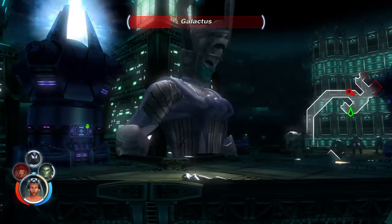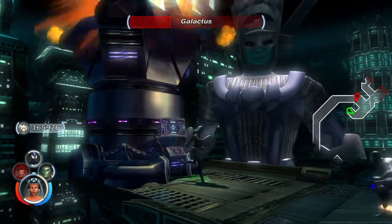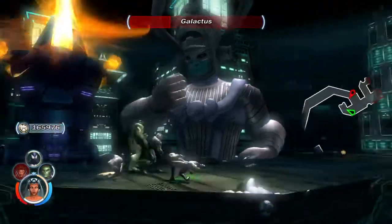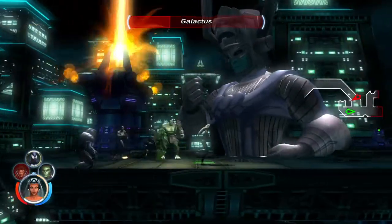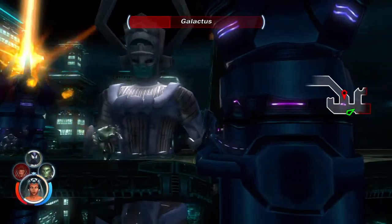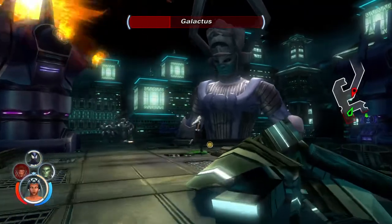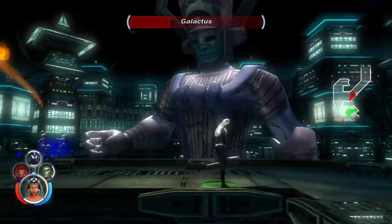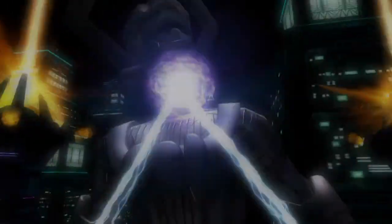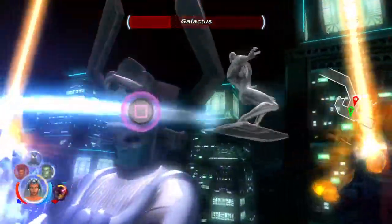We're fighting Galactus right now. This is probably the easiest boss fight in this entire game, and you would think with a being that can devour our entire planet to use as an energy source it would be a lot tougher, but no — he is the easiest boss in the game. I hit these three buttons here, and it's like a quick time event. This whole battle is just one big quick time event.